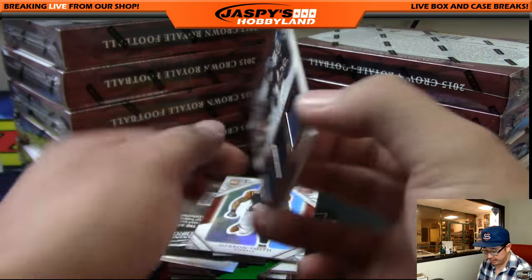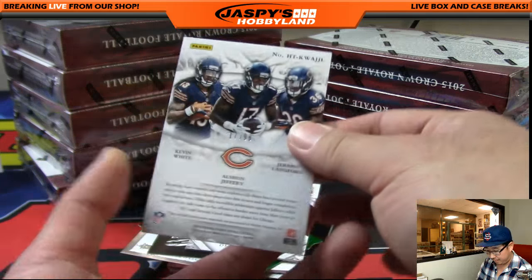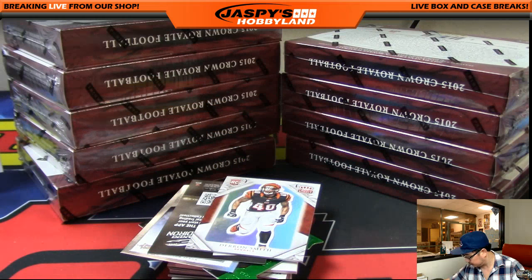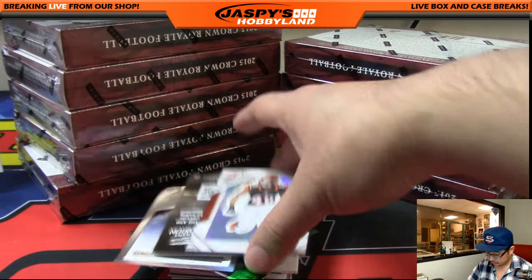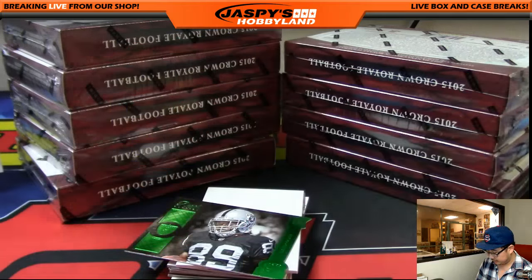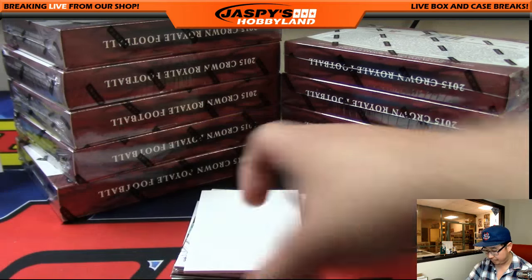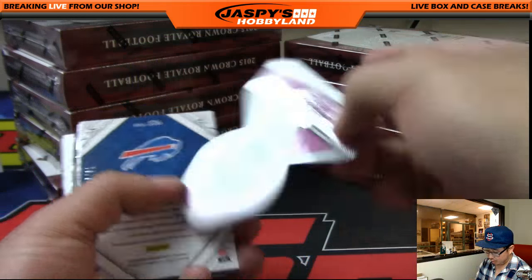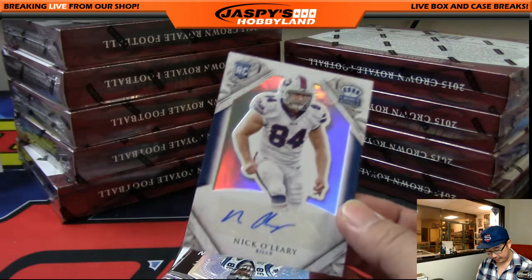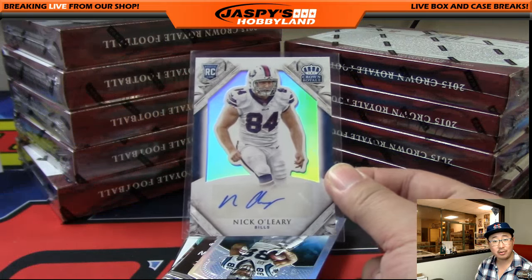This one's numbered 17 out of 99, Heirs to the Throne — Kevin White, Alshon Jeffrey, and Jeremy Lankford. Bears going out to Ed Aarons. Ryan Mallett. Nice Amari Cooper. And it looks like we have Nick O'Leary coming up — 73 out of 99 Nick O'Leary autograph, going out to Ronbo. Some Nick O'Leary ink coming your way, Ron.